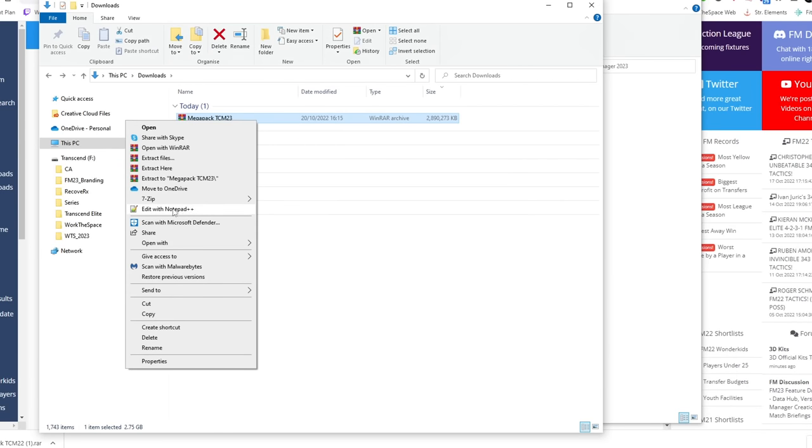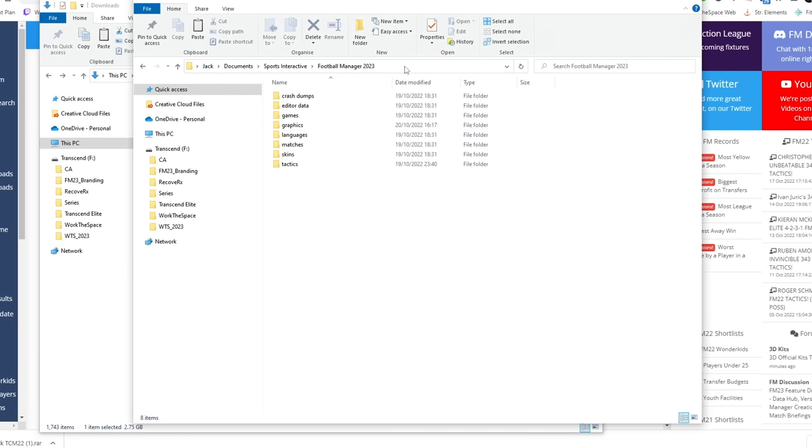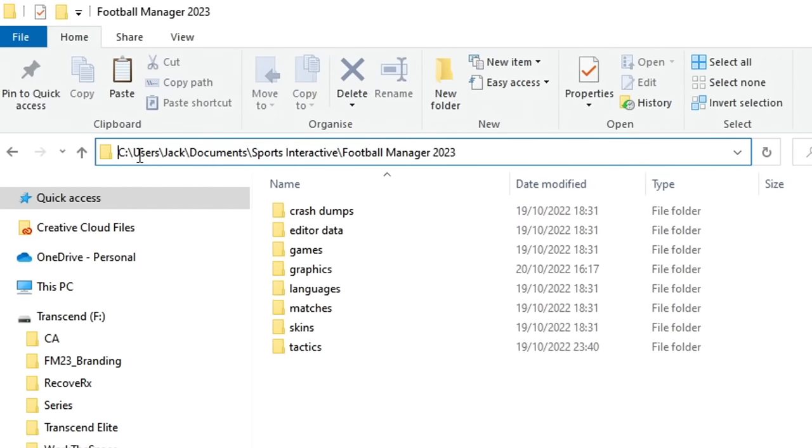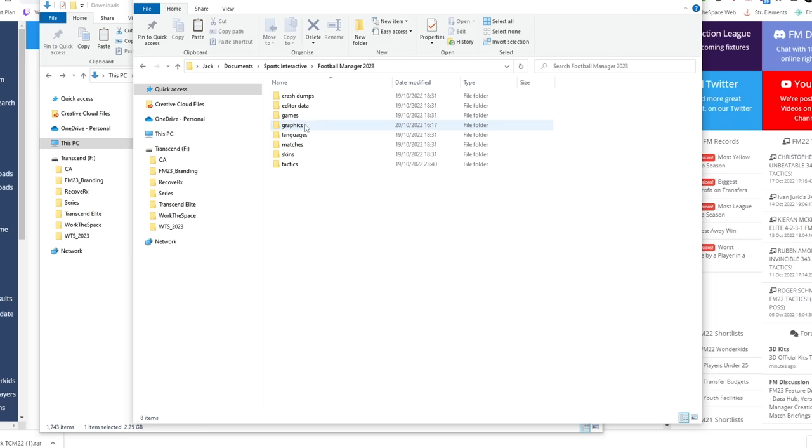We are going to cut this folder and move it over to the Football Manager graphics location on our PC. For me on Windows that is within C:\Users\[your username]\Documents\Sports Interactive\Football Manager 2023, and then within here you are going to need to make a graphics folder if it doesn't exist, or navigate to the graphics folder if it does exist. On Windows this location is always in the same spot. If you're on Mac the location varies a little bit - I will have the written instructions down in the description for exactly where you can find this on your machine.